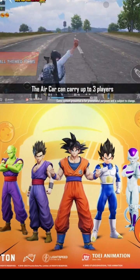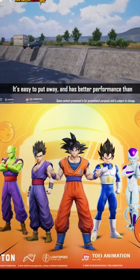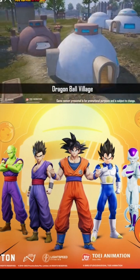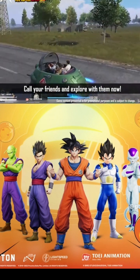The Air Car can carry up to three players. It's easy to put away and has better performance than regular vehicles. Tenkaichi Budokai, Kame House, Korin Tower, and Dragon Ball Village are some famous landmarks that will appear in the game. Call your friends and explore with them now.